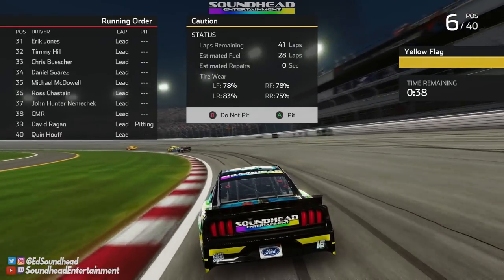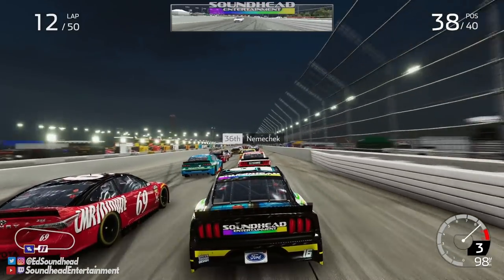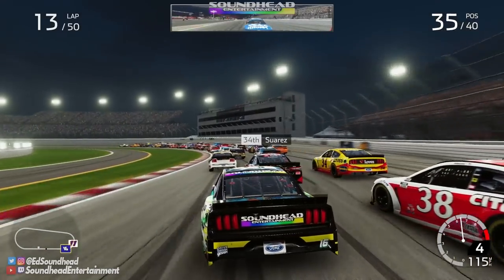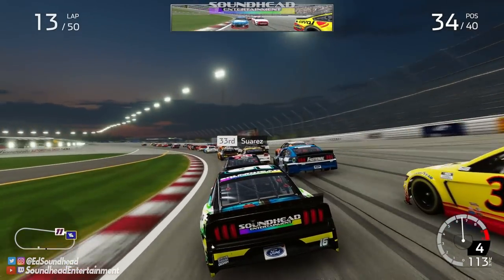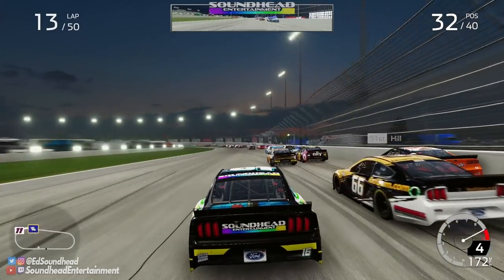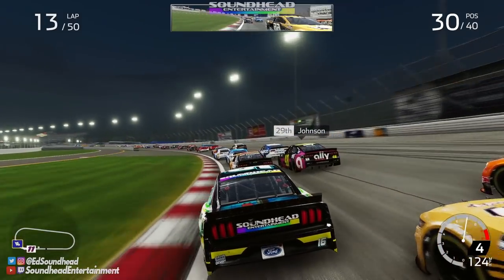Scraped the wall — just a little baby scrape. I made the choice to get tires, and it's revealed that CMR is in a pit of despair running a solid 38th place. We'll see him later. Almost packed it into Daniel Suarez. Now we get to exhibit some swiftness as we do our weekly drive through the field after either getting pit-scammed or crashing. Three wide into turn one — lower than I need to be, get out of the grass!